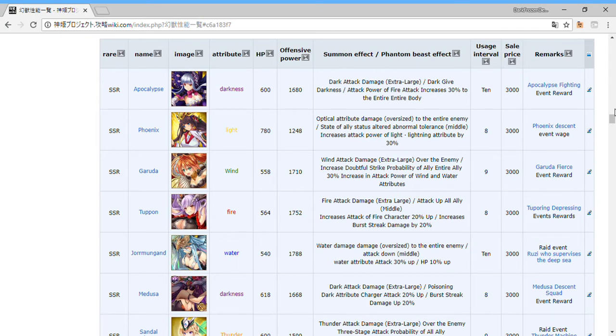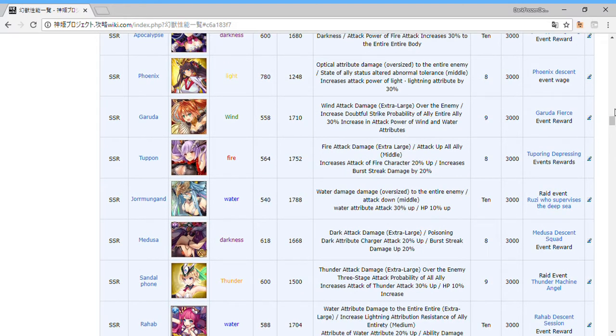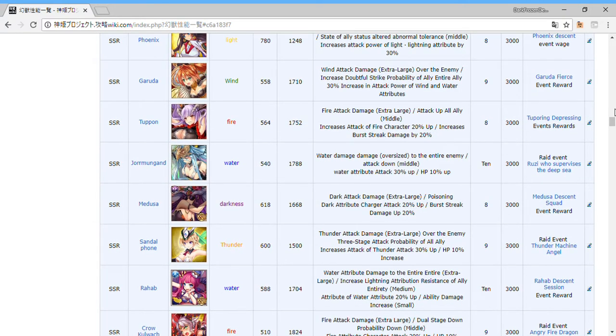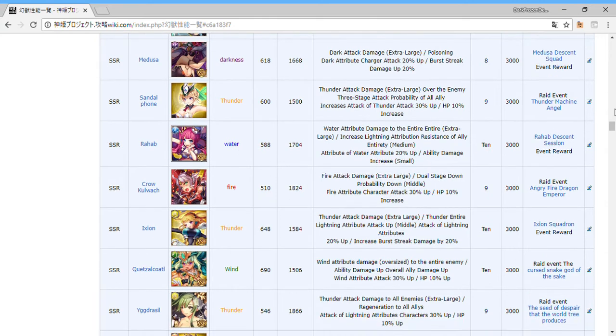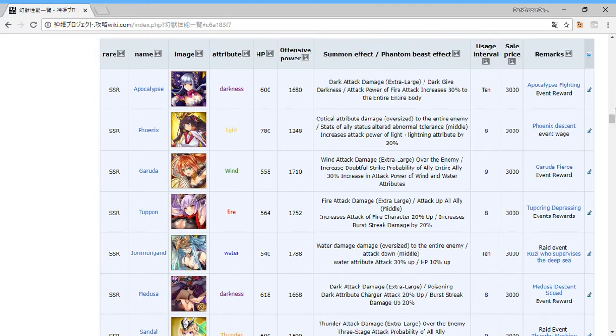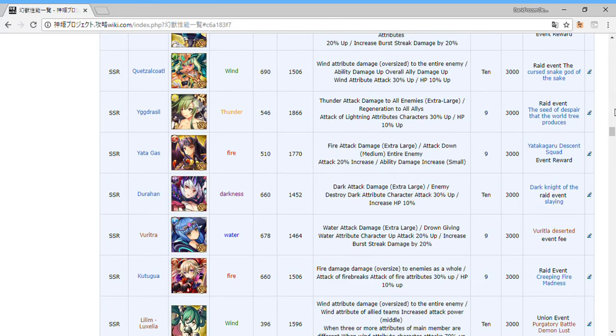Ones like Jogger Monger and Ikusagami were from raid events, so good luck getting them. They all have a multitude of different effects — some good, some bad, some in between. Definitely bad: Typhon, Medusa. Somewhat good: Jogger Monger, Sandalfon because she does attack and HP. Rahab is not good as main but good as sub for certain cases. Same for Ixia. The definite standouts that are very, very good would be Garuda, Phoenix, Apocalypse, and Jack Frost.